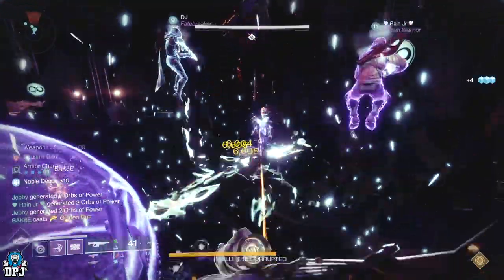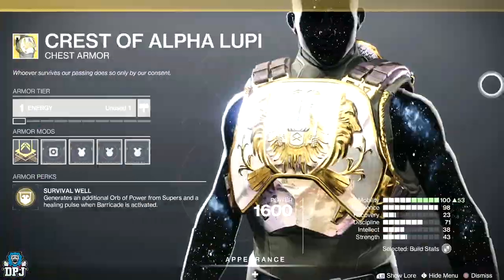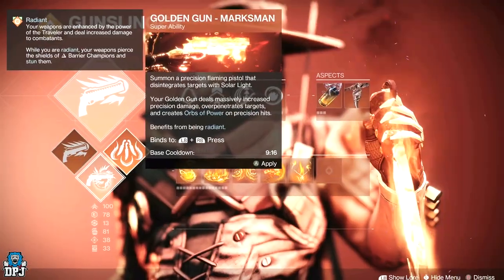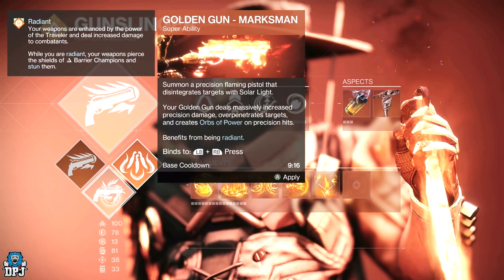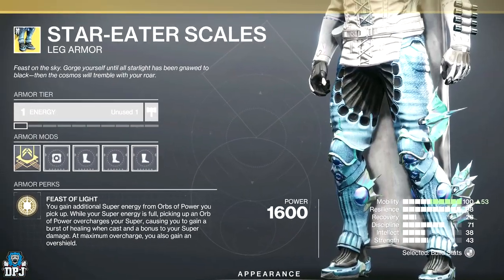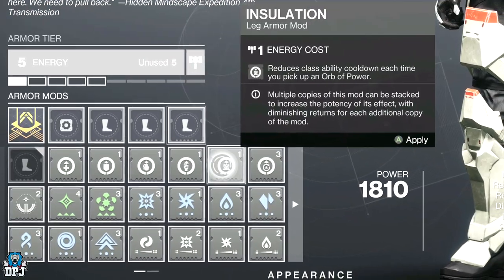This is quickest done with one Titan and five Hunters. The Titan needs to be wearing the Chest of Alpha Lupi and using the Titan bubble. The Hunters all need to be running the Marksman Golden Gun subclass with Star-Eater Scales exotic boots equipped, and also using the Innervation mod on said boots.